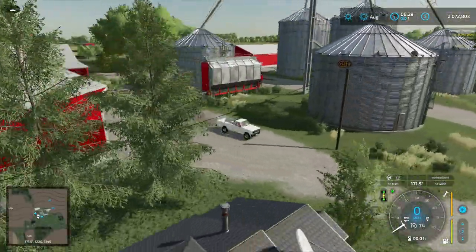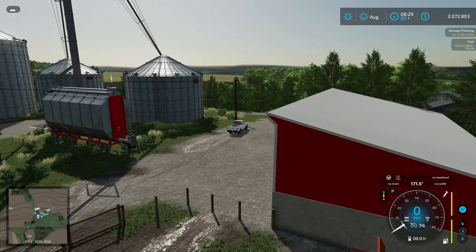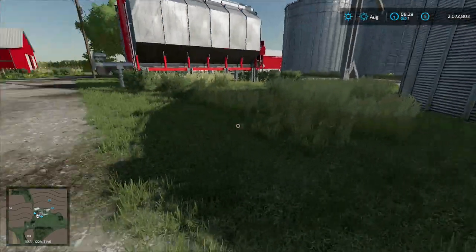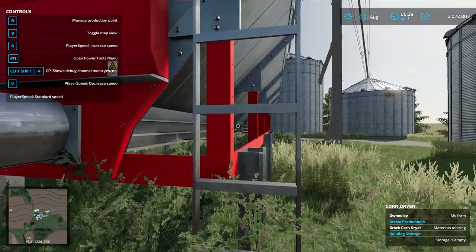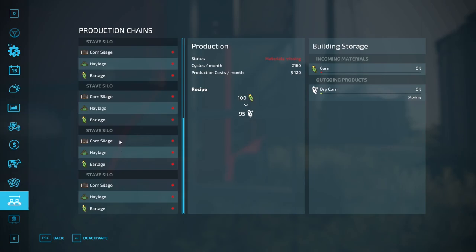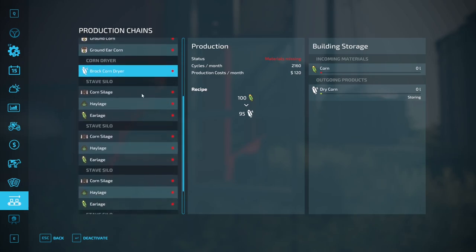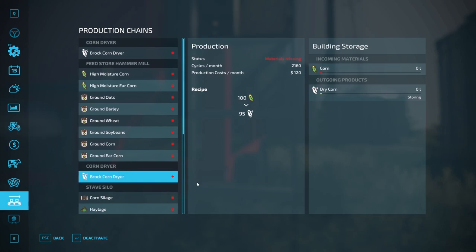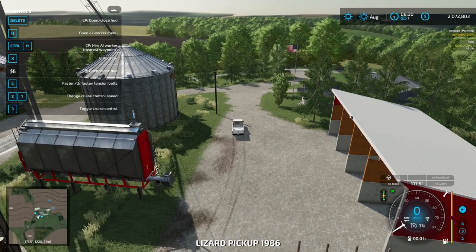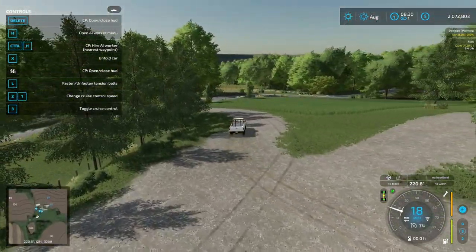There's an interesting interaction point floating way above the corn dryer. You can press R and now we can see these stave silos since we've bought some farms — we get some additional productions and an additional corn dryer. We don't have to climb up there to interact with that point, which is important because that would be a challenge. Let's head back out on the road and continue heading west.